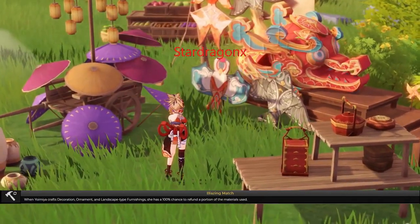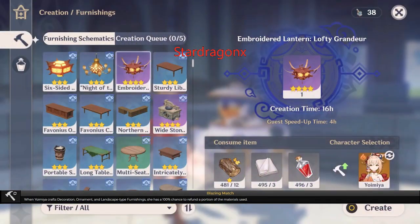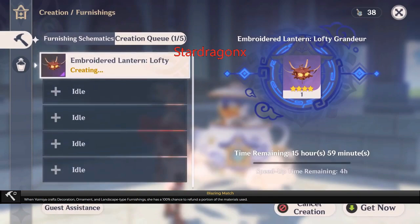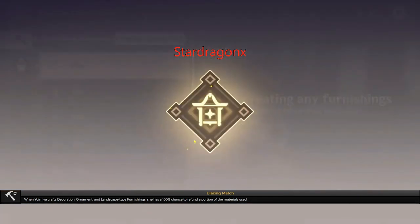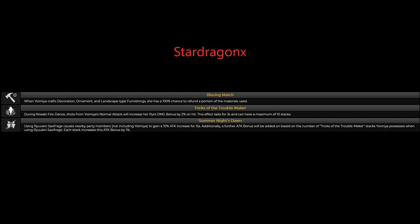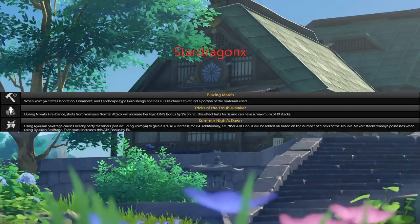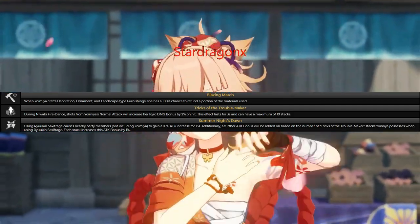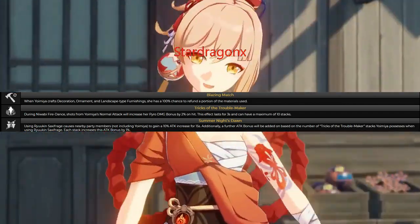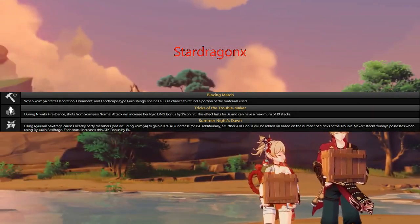Her passive talent number one is Blazing March. When Yumia crafts anything that's a decor, ornament, or landscaping furniture in the teapot, she will have a 100% chance of refunding a portion of the materials used. Passive talent number two is Trick of a Troublemaker. During her elemental skill, Yumia's normal attacks will increase her pyro damage by 2% on hit, lasting for three seconds, and it can stack up to 10 times.